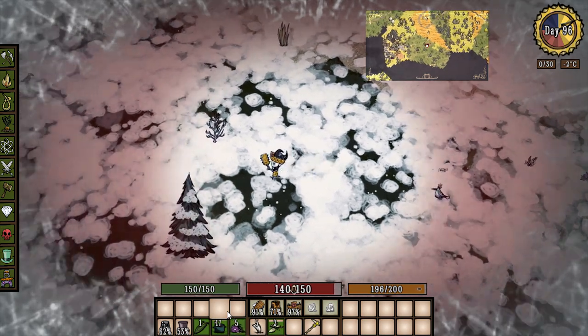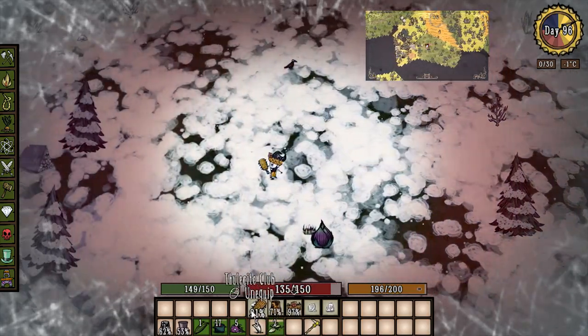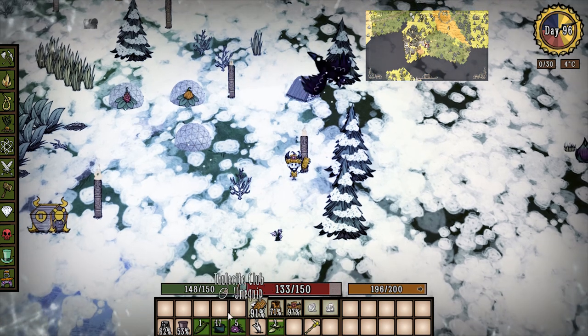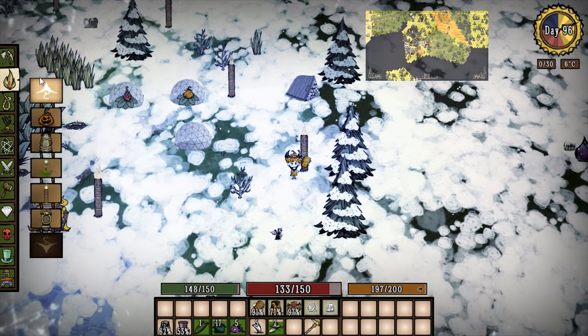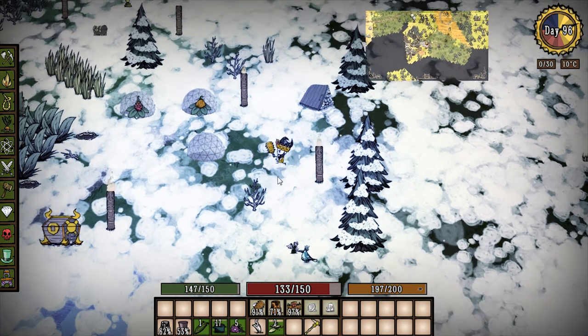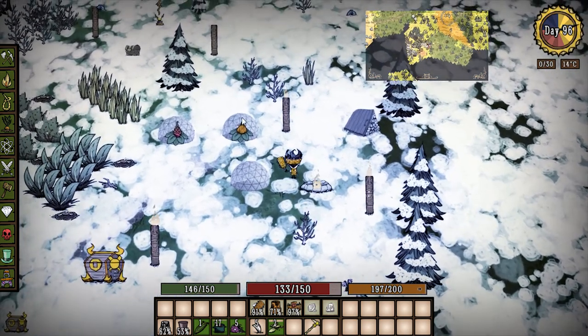The cold is going to kill us if we don't head back, so let's head back real quick. This steel side armor is pretty kick ass — I pretty much always keep it on me now. Back home, I wonder if these torches will keep us warm. I'll build a fire pit just so we don't freeze to death. There we go, we can hang out right here.